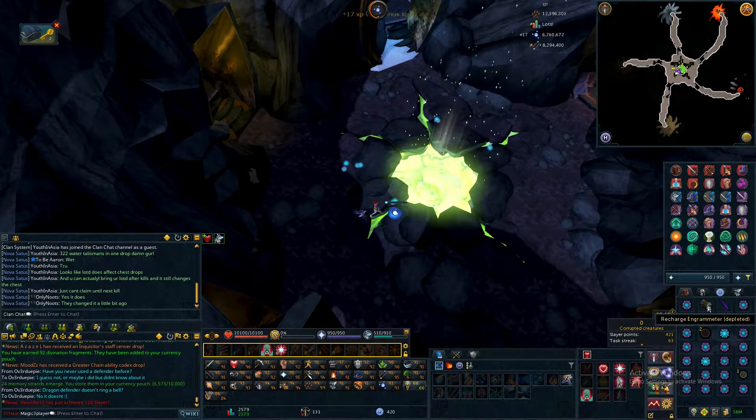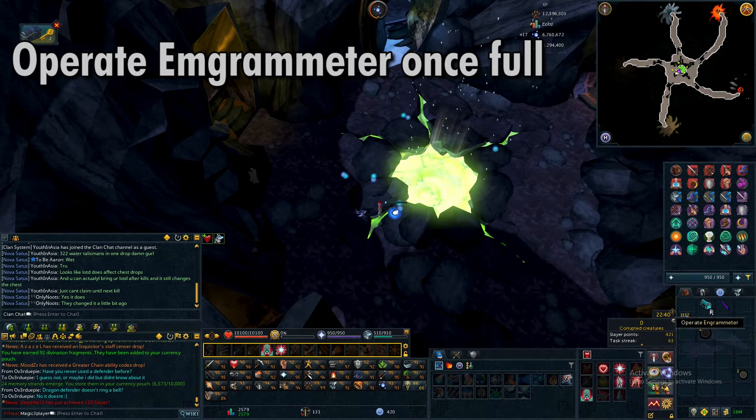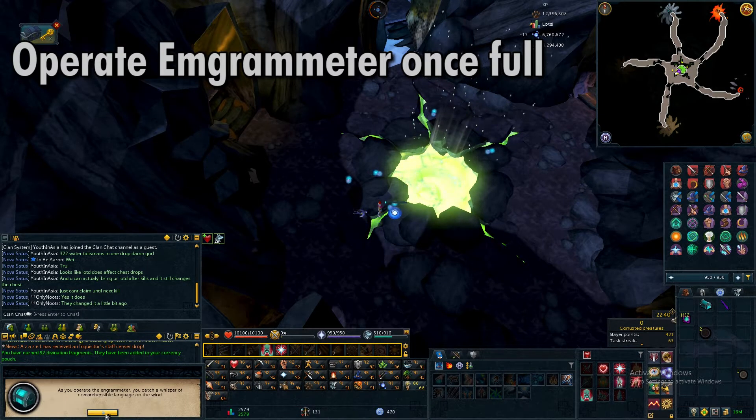Once you have all 500, your anger meter will turn light blue. Then just left-click it to operate and the achievement is complete.